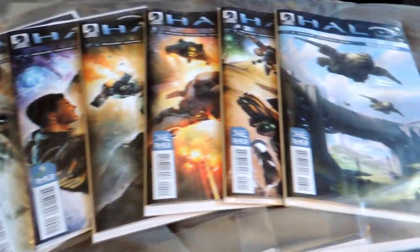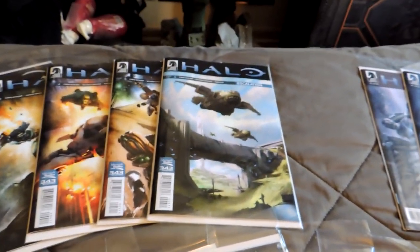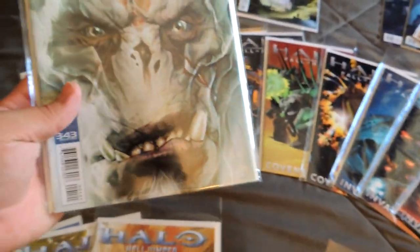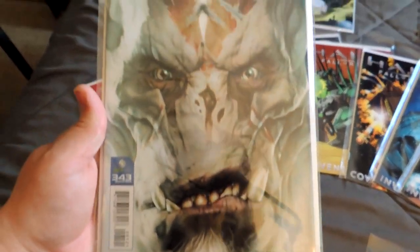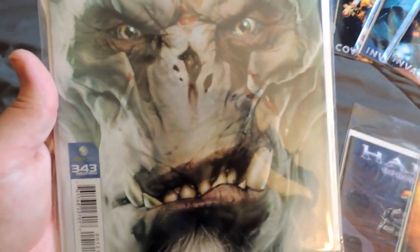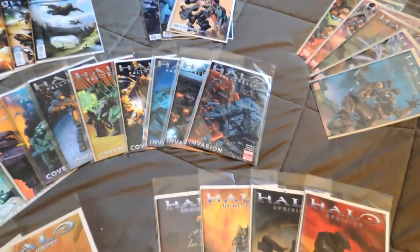Then there's Halo: Escalation, the ongoing series, which I am absolutely in love with at this point. I actually just finally picked up the physical copy today — I had a digital copy before just to get the review out. Issue one also has a special cover variant — I believe it was Kenneth Scott who did this. It's got a beautiful high-detail cover. For some reason he's got no nose, but it is beautiful. Yep, there's Kenneth Scott's signature right there — dated 2013, not 2005 as I initially thought.